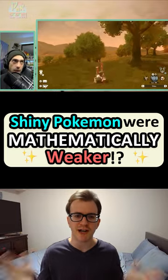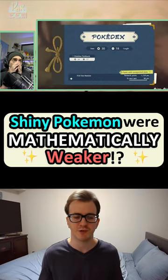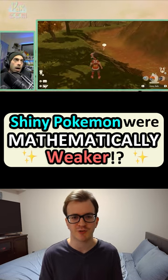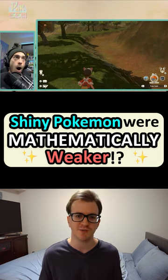Did you know shiny Pokémon were actually mathematically weaker than non-shiny Pokémon? Well, when shiny Pokémon first appeared in Gold and Silver, a Pokémon's unique individual stats determined whether they were shiny or not. These stats, or IVs for short, range from 0 to 15, with 15 being the highest.